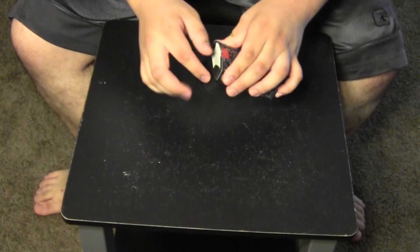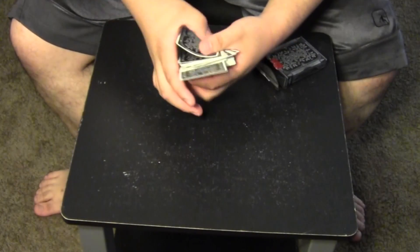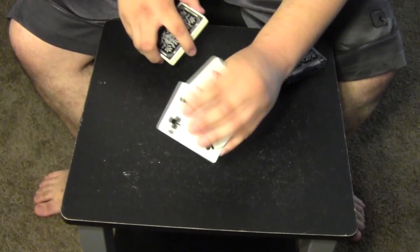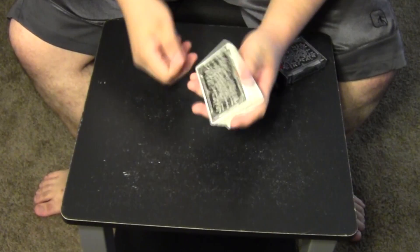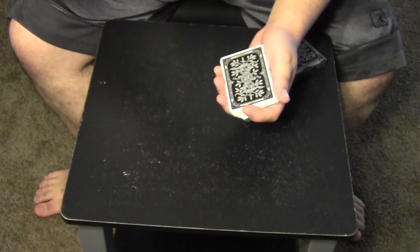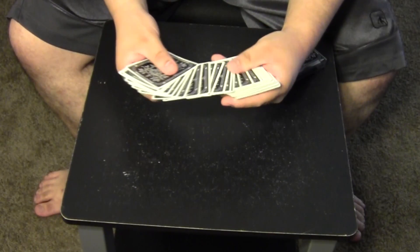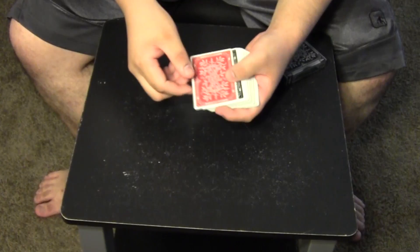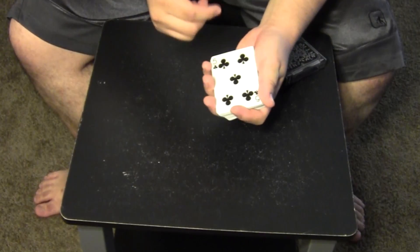I have a deck of cards right here. All I need is for you to reach in here and select a card. Let's say you reach this one — the five of clubs. The five of clubs goes into the middle of the deck, it is lost just like that. All I have to do is snap, and when I snap, your card, the five of clubs, is going to reveal itself. Watch — just like that. In the entire deck there is one red card, and of course that one red card is the five of clubs.